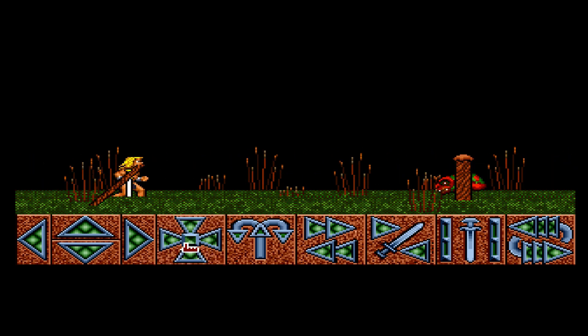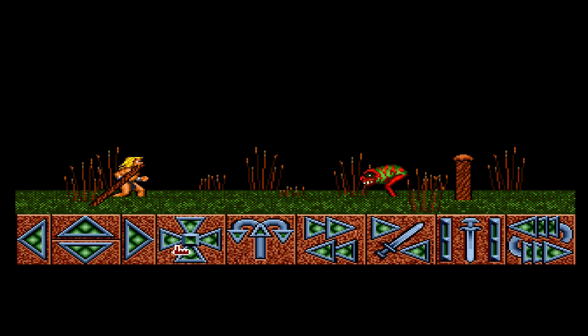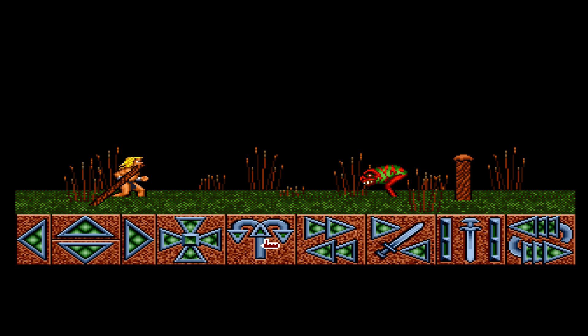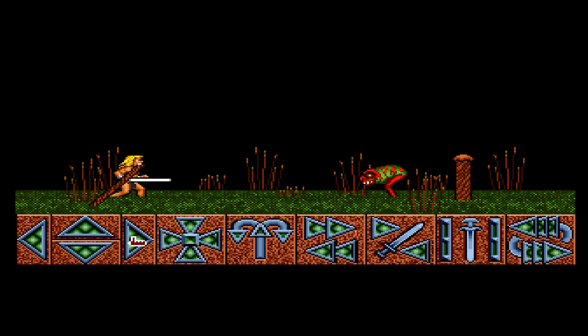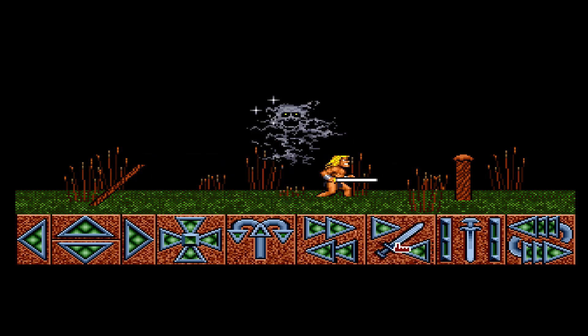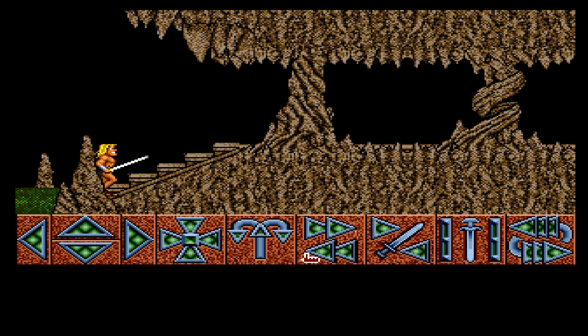Which means I've now dropped my sword. I've got to quickly pick it up — there we go — and now I've got to select it, which I can't remember how to do. There we go, and then we've got to attack this thing again. As you can obviously see, when you leave the screen and come back to it, everything that was here returns.